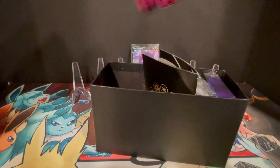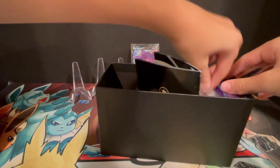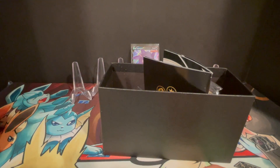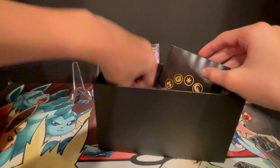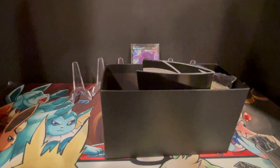Eight packs coming up from the ETB. Just got a brick of energy, Fusion Strike sleeves — sleeves are always nice. Gorgeous dice. And the rest is like any other ETB.